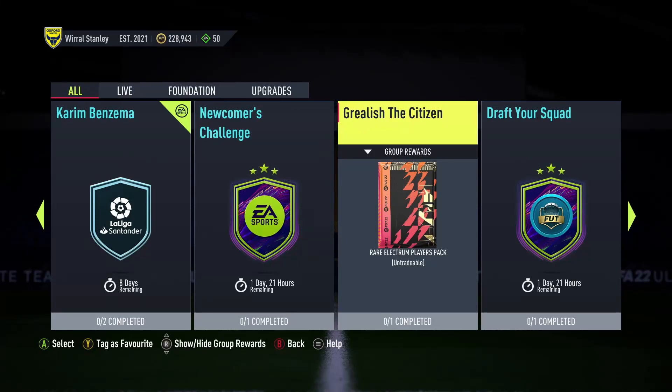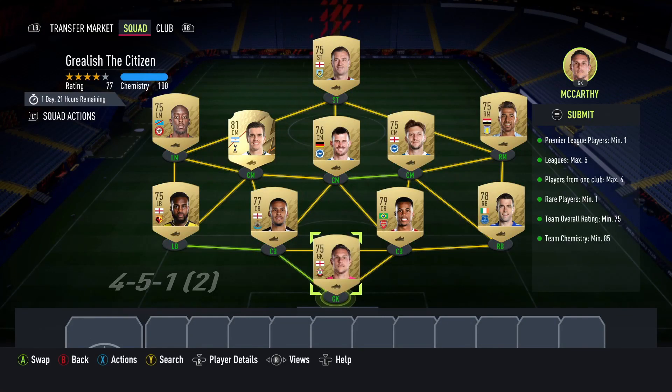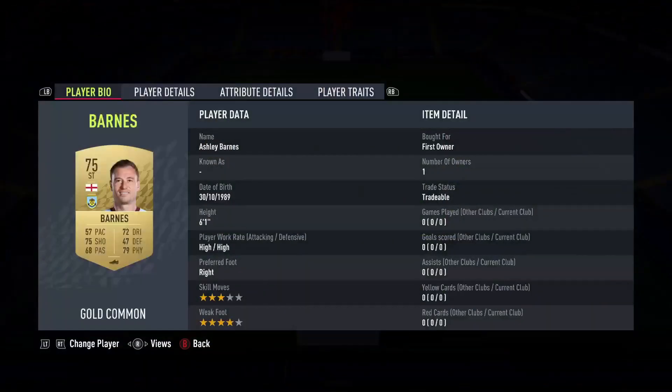What is up everybody, welcome back to my channel. Today we are on the second account completing the Grealish Citizen SBC. It's super easy — all you need is one Prem player, max five leagues. You can just do a whole non-rare Prem team with just one rare. It's super cheap, probably costing about 500 to 600 coins per card. You could probably get a cheaper rare player than me.